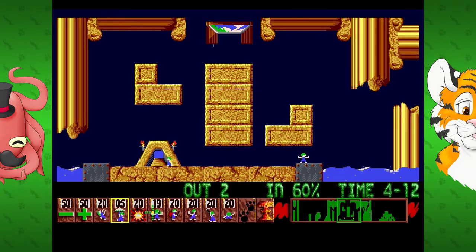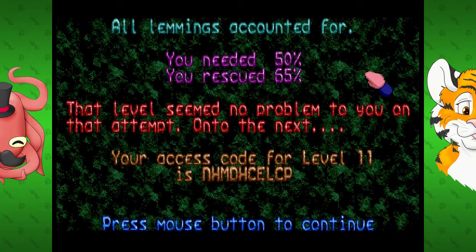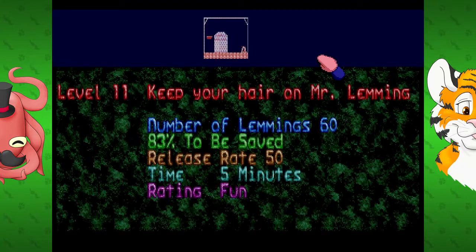You can turn a digger into a basher or a miner as well. There's certain roles that you can make them change from one thing into another. You can't do things to metal - metal is unsmashable. Jet fuel doesn't kill steel cubes. Alright, next level. Lemming fuel. Keep your hair on, Mr. Lemming.